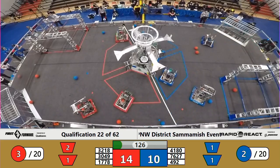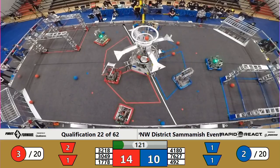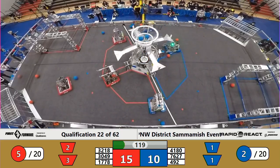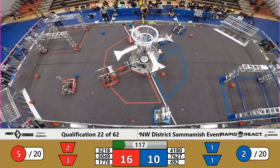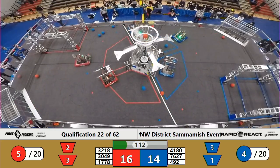All six robots moving around looking for cargo. It looks like 492 with two cargo in tow for Blue — one, two, three come up for Red. And as the dust settles after all of that, it is now 16-14 in favor of the Red Alliance.